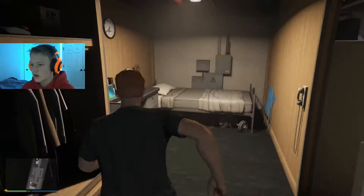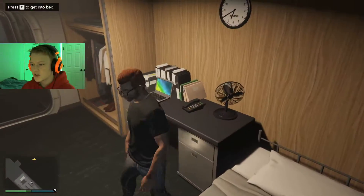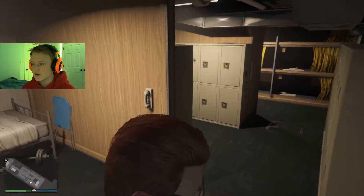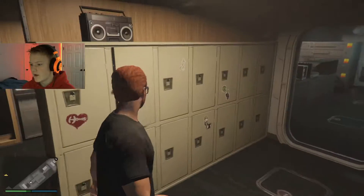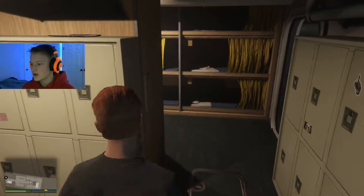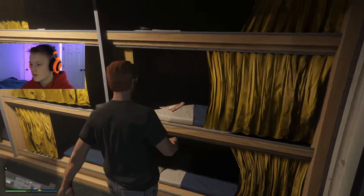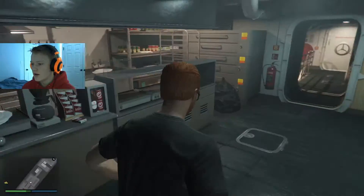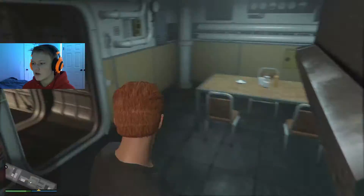Going down here we have a bunk area, so I guess this is like the bedroom. There's a computer here you can't really use, and a closet. Over here we have lockers and bunks for the crewmates.